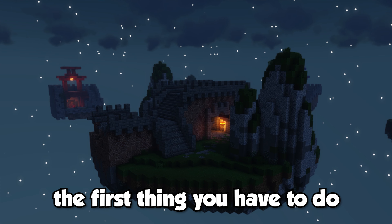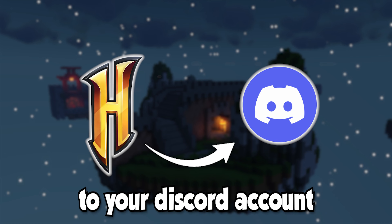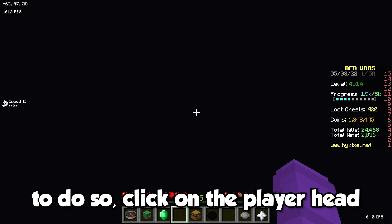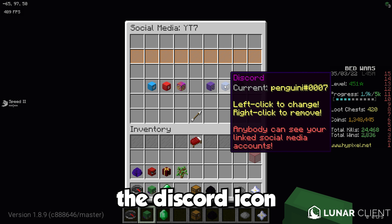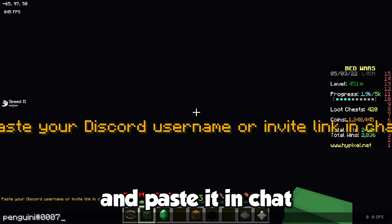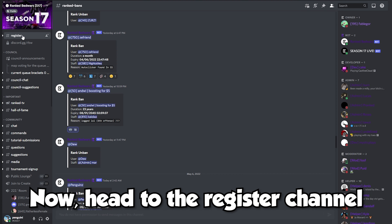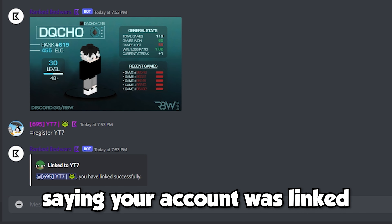To begin playing, the first thing you have to do is join the Ranked Bedwars Discord. Once you've joined, you have to link your Hypixel account to your Discord account. To do so, click on the player head, the social media icon, the Discord icon, copy your Discord username, and paste it in chat. Now, head to the register channel and type =register followed by your IGN. You should see a message saying your account was linked.